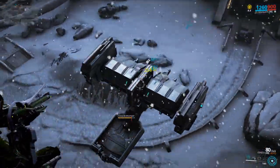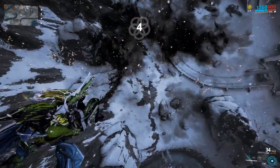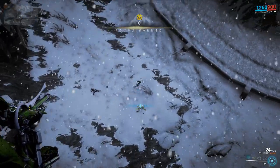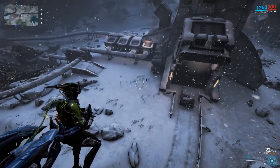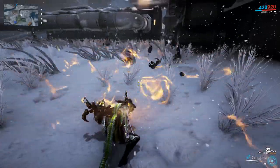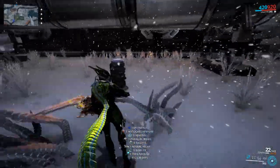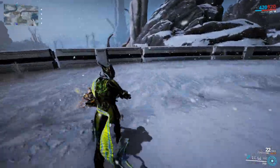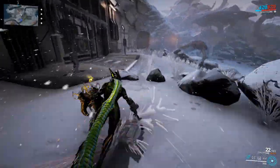If you have a high enough level gun, feel free to shoot any Corpus dropships you come across — it's quite fun watching them explode. Also, destroying containers is an excellent way of getting some of the resources needed for Garuda. They drop a whole bunch of things and can even drop the type of ore you need, so sometimes you don't even have to go mining.